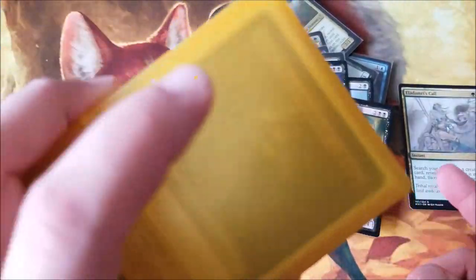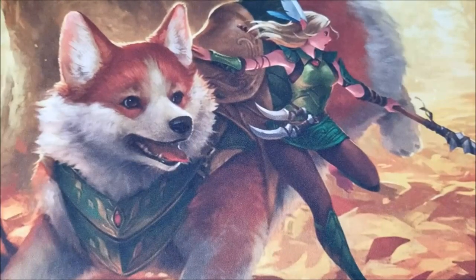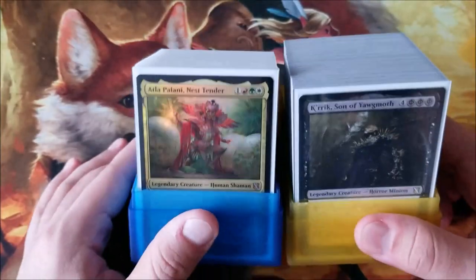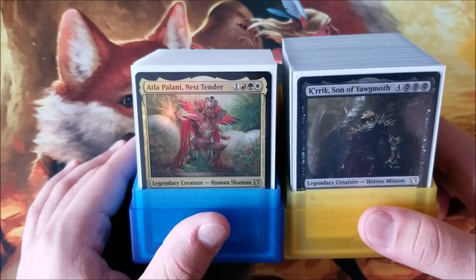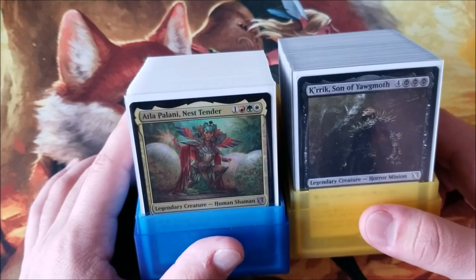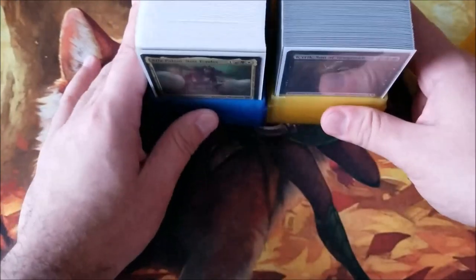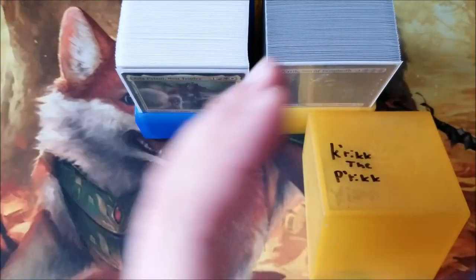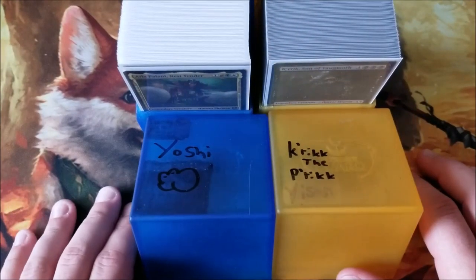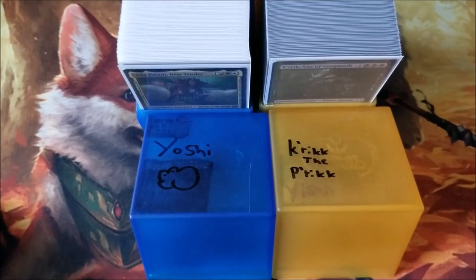I built Krik's — look, he's in there, past the yellow. That's all the cards I picked up. I've built two new decks: Atla and Krik's. I won't be doing videos on them just yet as they're still in a beta test phase, but they're turning out to be very fun and very powerful, especially Krik's. Krik's is crazy powerful. The deck names are 'Krik's the Prick' and 'Yoshi' — I'm getting less clever with names, but Yoshi is a good representation and Krik is just literally a prick.